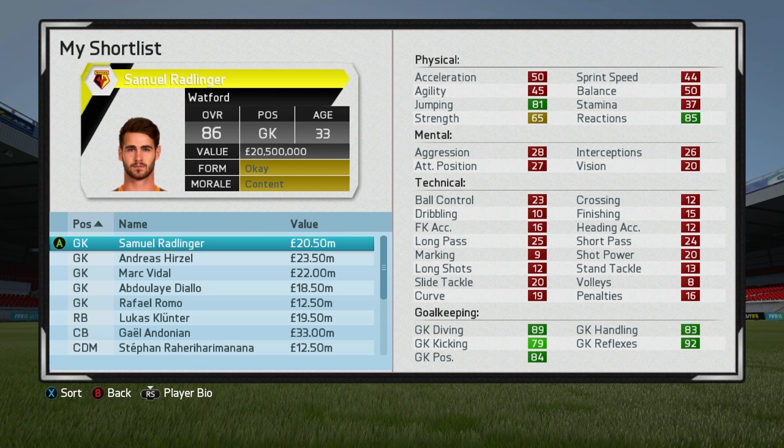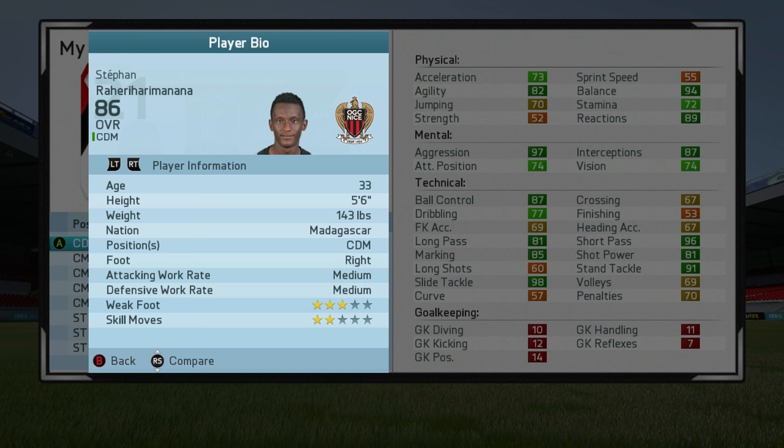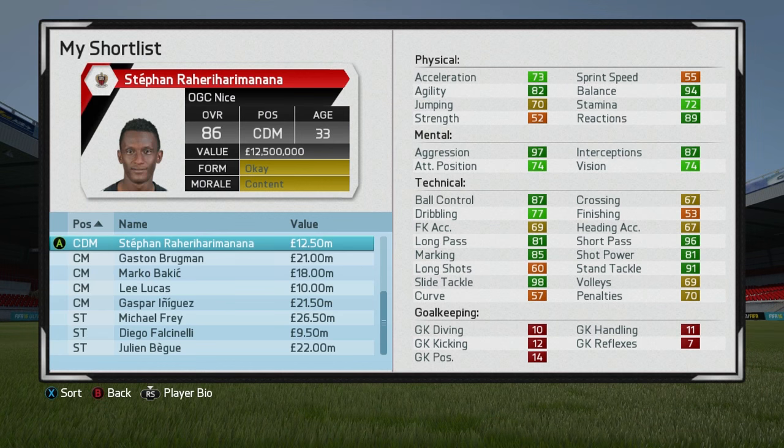In general, I've found that goalkeepers are the best glitch players because their growth is a bit more balanced. Sometimes you'll run into cases for other positions where a player receives a really good overall rating but his stats just aren't that great because he didn't end up growing his physical attributes or something along those lines. Another cool thing about glitch players is that you'll get players from random countries that would have never been able to fulfill their potential. For example, this guy — I'm not even gonna attempt to pronounce that last name — but he's from Madagascar and you have an 86-rated player.